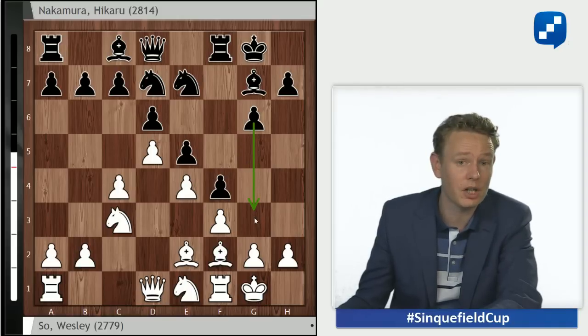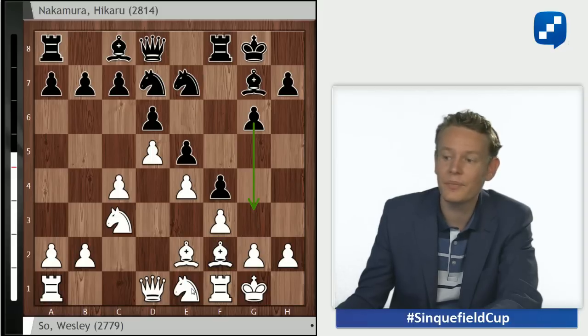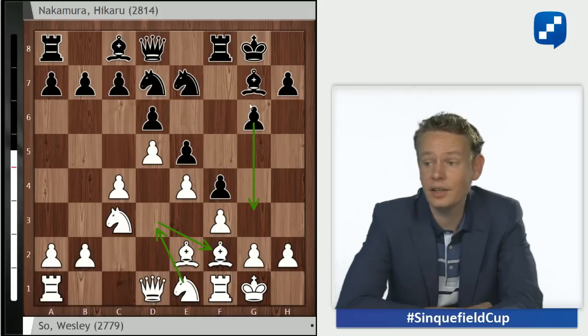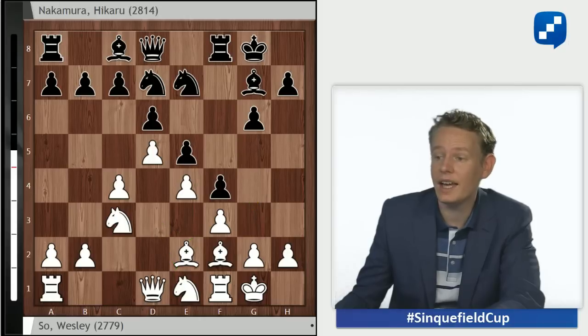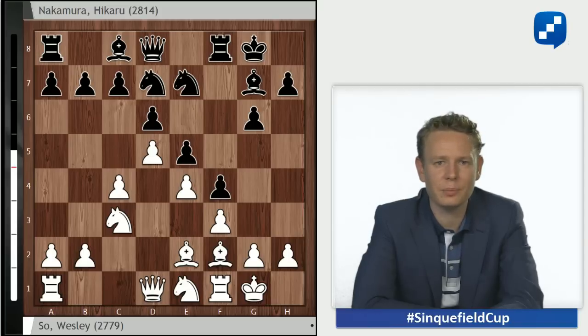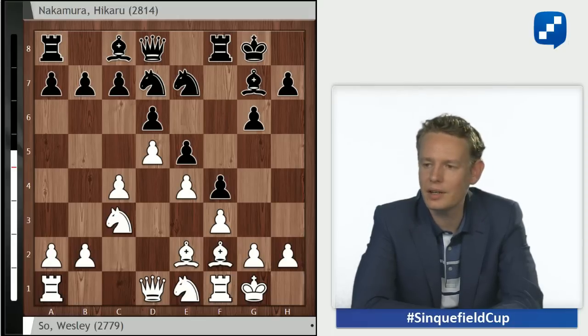The bishop on f2 can sometimes be a liability when defending the kingside — a black pawn marching to g3 could hit it. It also occupies the f2 square so the knight can't go there, which is sometimes useful for stopping g4. The Be3 followed by Bf2 system has been known for a long time. One of the leading forces in its development was the legend Viktor Korchnoi, who considered the King's Indian to be incorrect and this was his weapon of choice to prove it — not always successfully, but he was a firm believer in the white position.